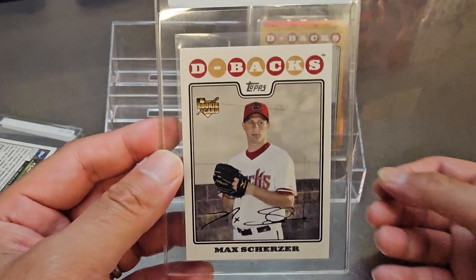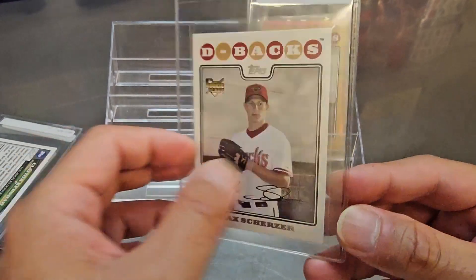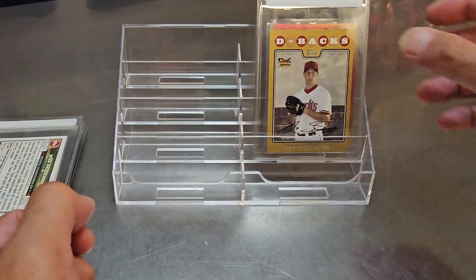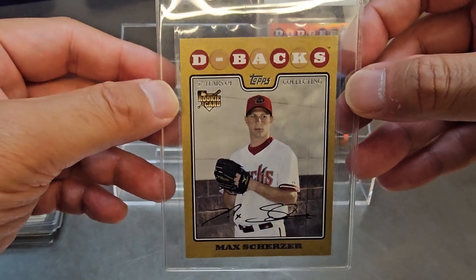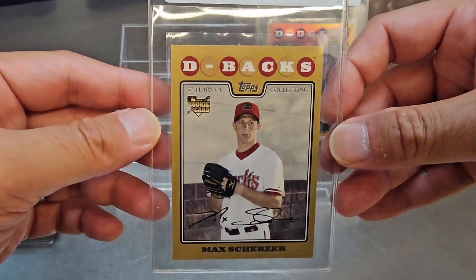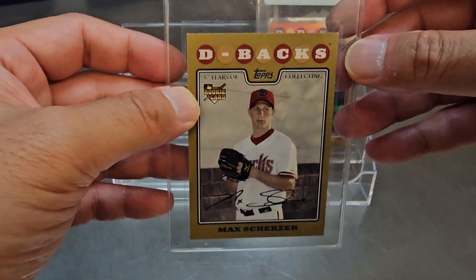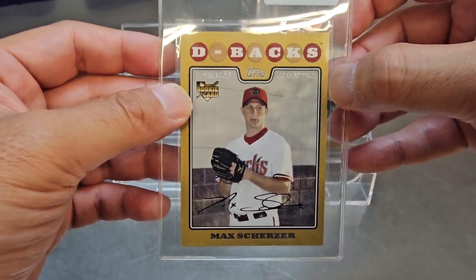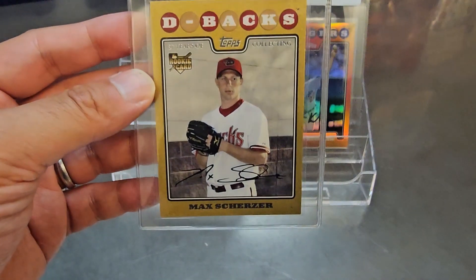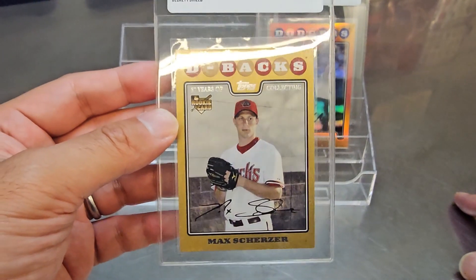The Max Scherzer rookie is from the same set. It's clean, white background helps spot imperfections — I've gotten a 10 before on these. I'd say nine or ten on this one. Then there's the gold version of his rookie — numbered to 2008, fairly rare. There's a small white mark I might try to clean up, but it's pretty centered, just a little left-right. I'm saying seven or eight for the gold version.